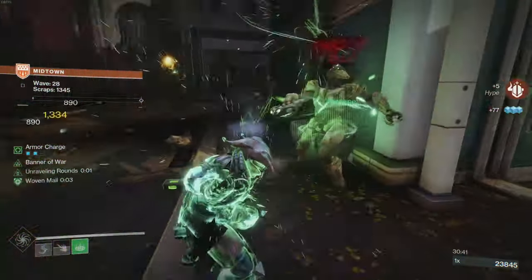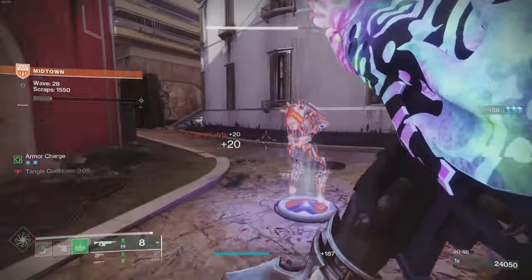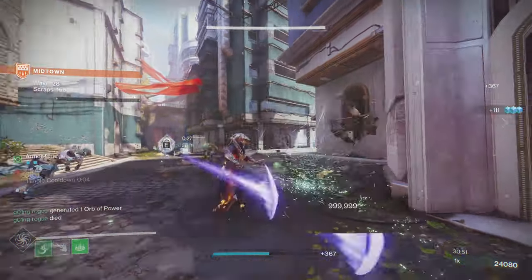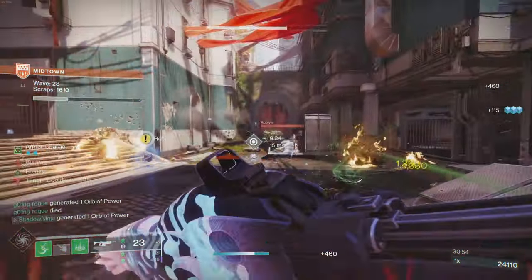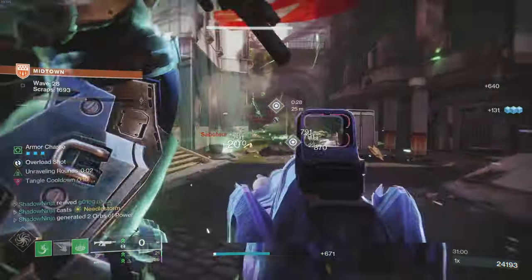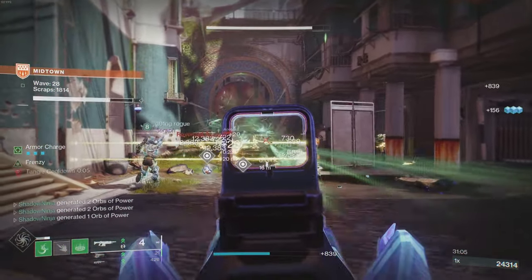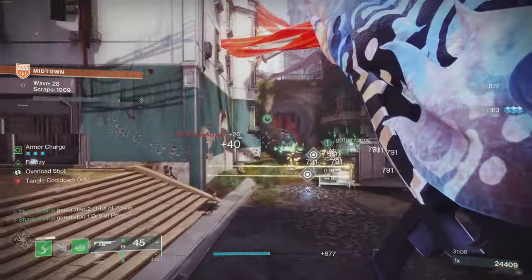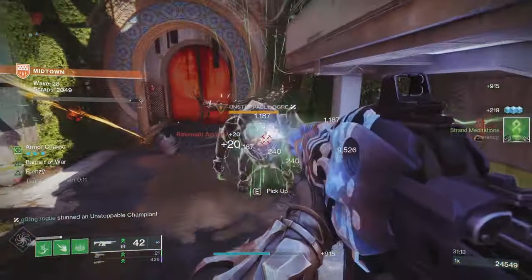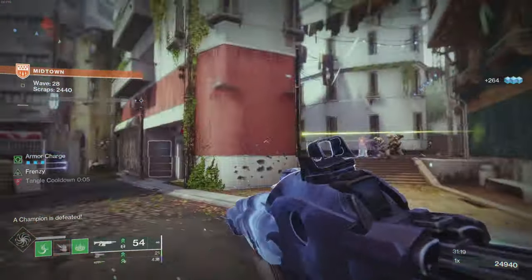What's going on guys, Challenger here. Today let's talk about Strand and Fell Winter's Helm, this exotic helmet I was not familiar with at all. This thing cooks, and the reason why it cooks is because it provides a 30% debuff in PvE. When you do a powered melee or finisher, you will basically weaken the enemy — that's comparable to Tractor Cannon, Deadfall Tether, and Mobius Tether.